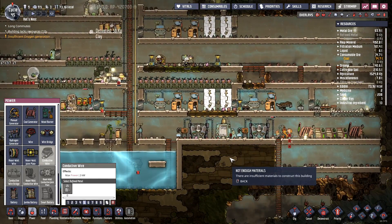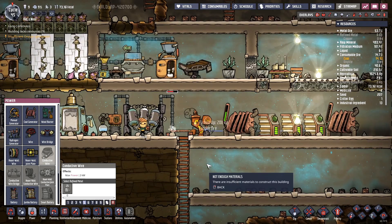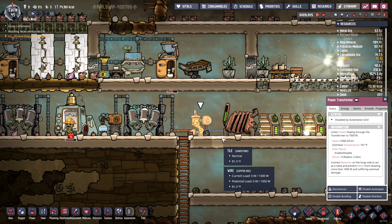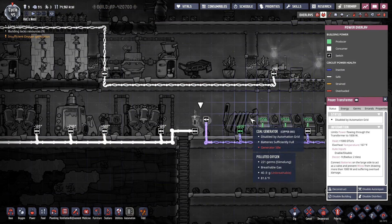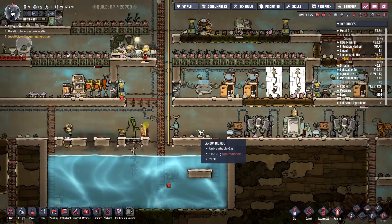Camille is going to be sitting there doing energy for everybody — oh, yay. Let's see if we can get this working. Let's look at this transformer: disabled by automation grid. Connect batteries on the large side to act as a valve and prevent wires from drawing more than 1,000 watts and suffering overload damage.